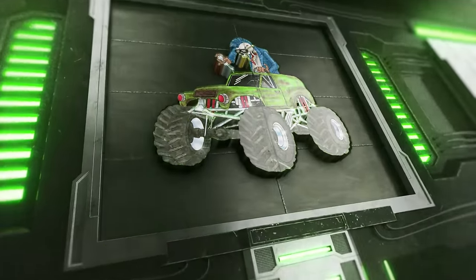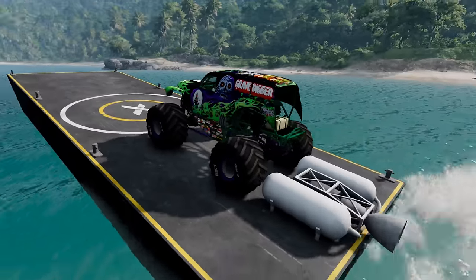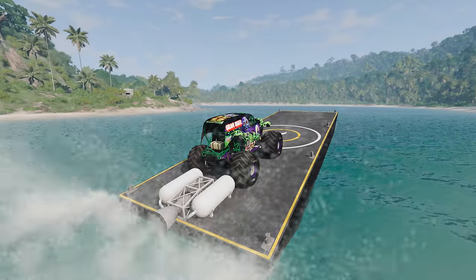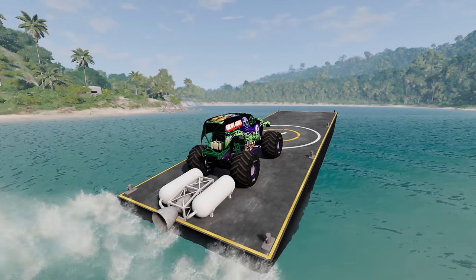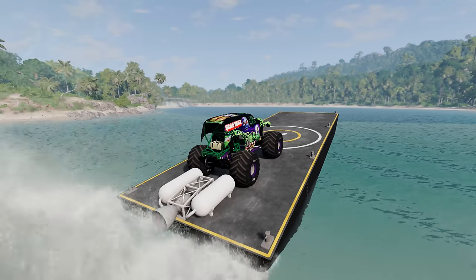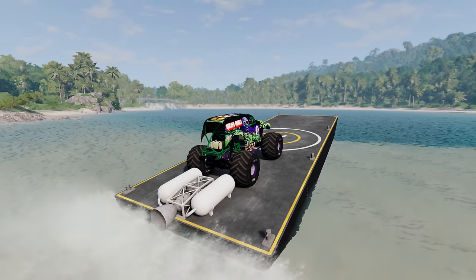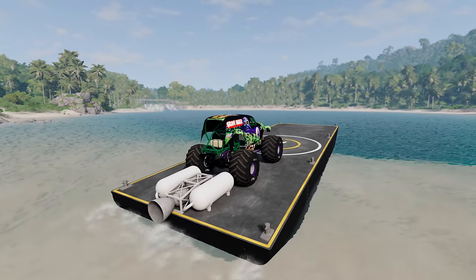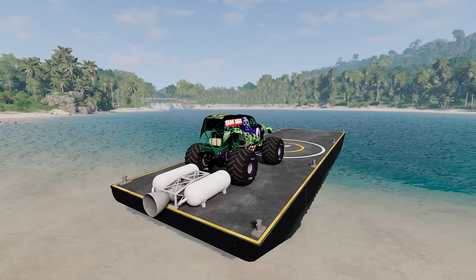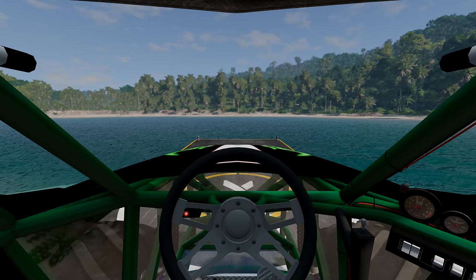Alright guys, we're heading to the main island with Grave Digger! Before we left base camp, AJ Mullet told us about a sunken container treasure — if we find it, we'll get a bonus hidden monster truck! So we're going to find a good spot and get our drone sub out to look around in the water and see if we can find it. This looks like a good spot right here — let's get our drone sub out and see if we can find this container!